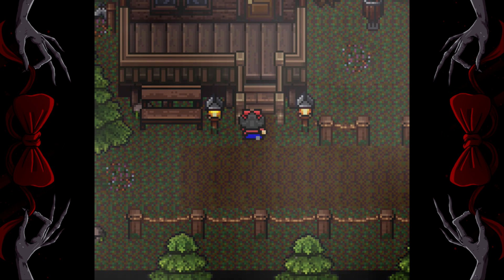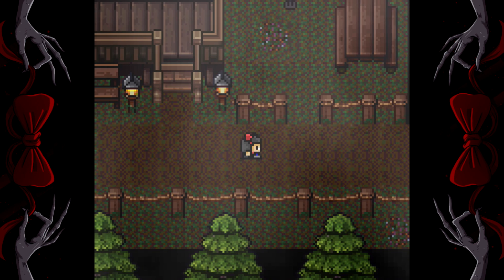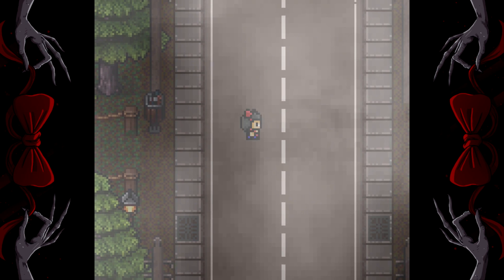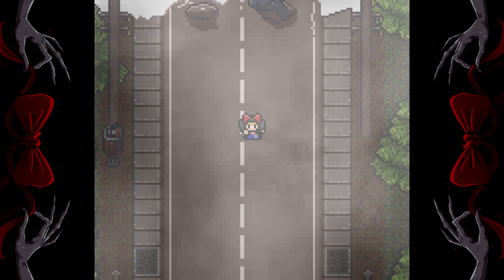You should get to a lengthy cutscene with the woman inside, and that should trigger the next conversation with Kubi. So return and head up the road to talk to Kubi. Kubi is going to give you your basic objective for the chapter, which is to find a few items.